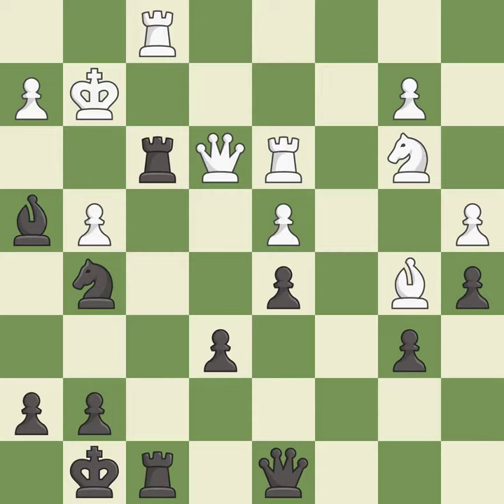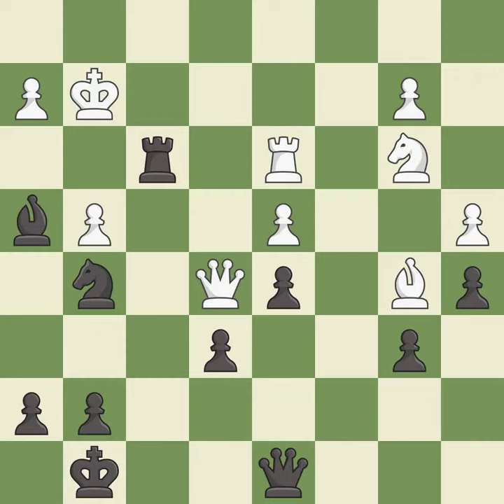This captures a vulnerable pawn — it is best. Takes back — it is excellent. Recaptures — it is best. This reveals an attack on a rook — it is good. This protects the attacked rook — it is excellent. This allows a forced checkmate — it is an inaccuracy. This forces an eventual checkmate — it is best.